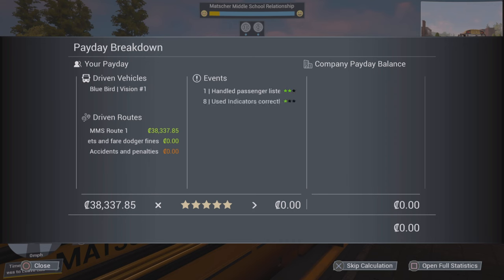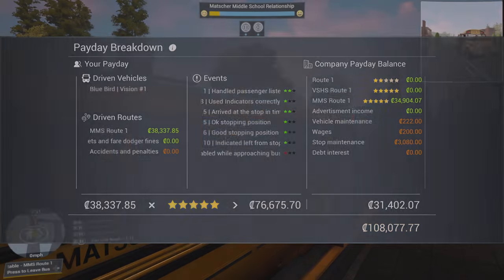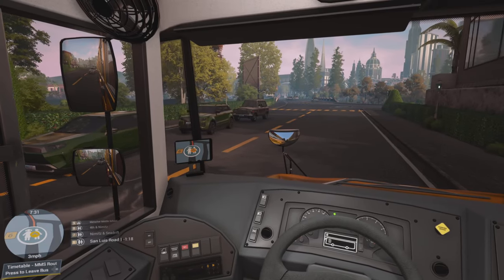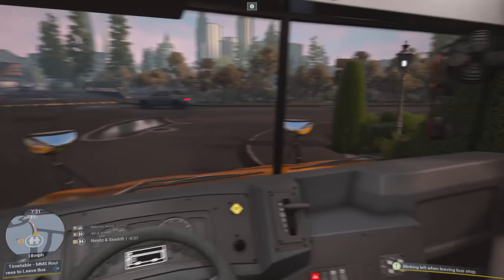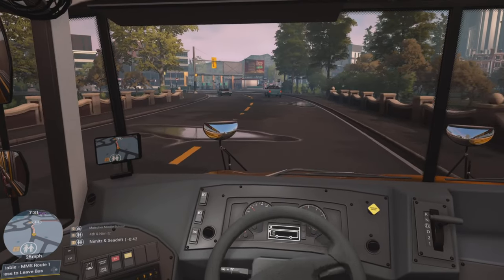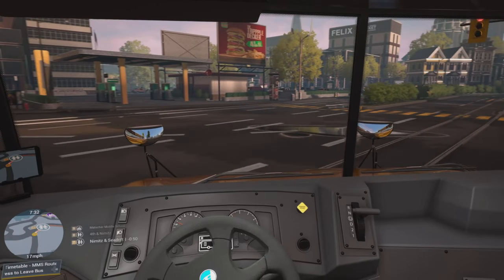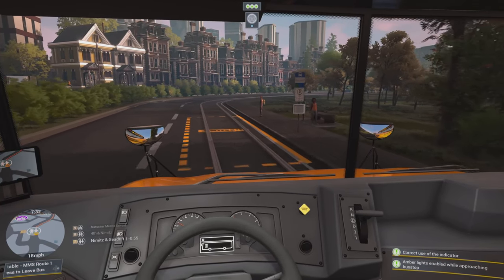Oh payday - we just leveled up to level 32! $108,000 for that route. These AIs just love to try to pass you. This is the only long nose bus where the engine is in front - then they have two flat nose buses. I've always loved the long nose ones. Flat nose ones are okay and maybe a little easier on some turns, but this is my kind of bus so I always stick with this one.